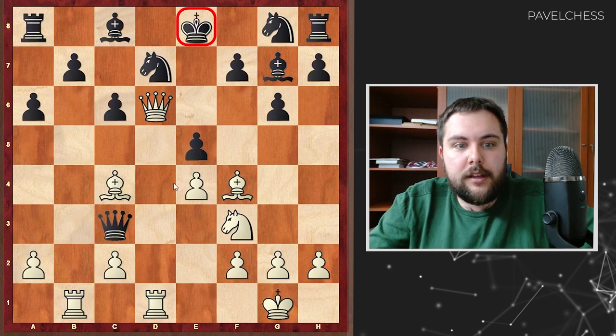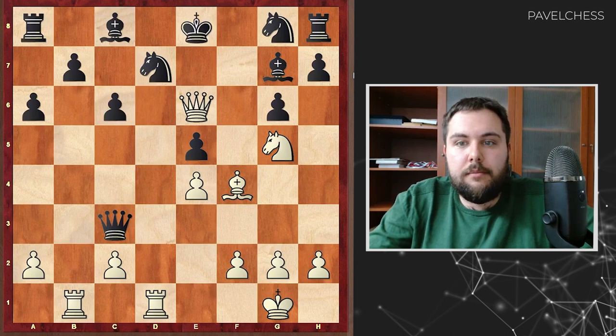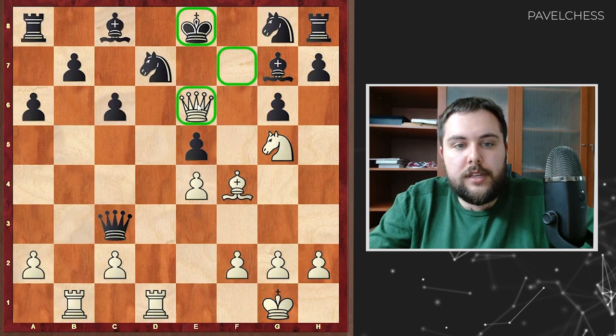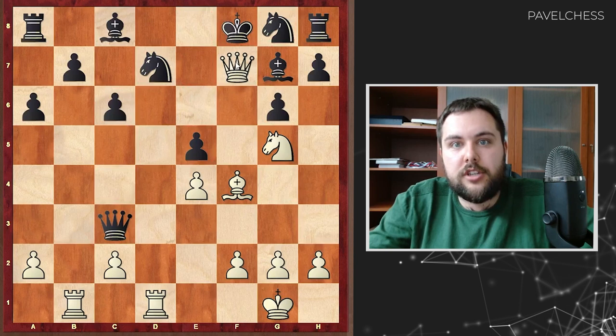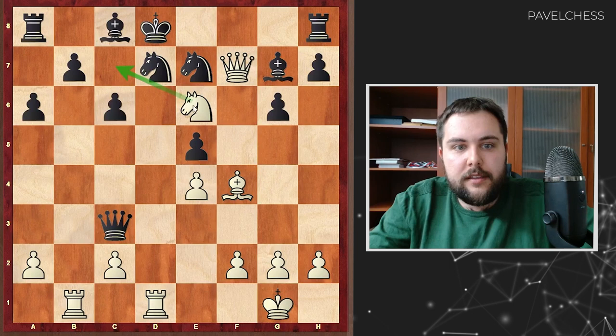Returning to the game, Mikhail Tal played bishop takes f7 — a very magnificent move. The idea: king takes f7, knight g5, king e8 — the only move — queen e6, and black resigned. The f7 pawn had defended the king, and now with the queen on e6 the king is hanging. After king f8, white can go queen f7 checkmate. Or for example after knight e7, white goes queen f7, king d8, and knight d6 — a very beautiful checkmate where the knight controls the c7 square.